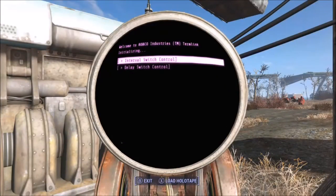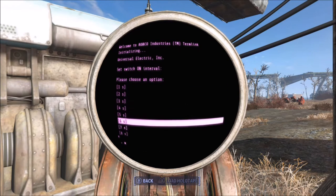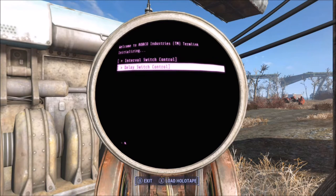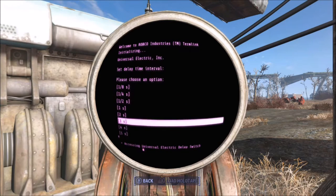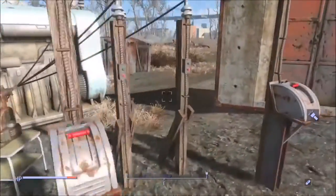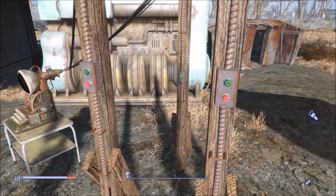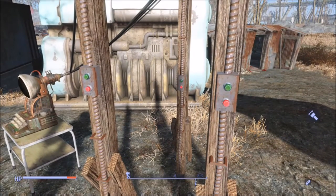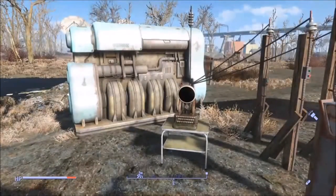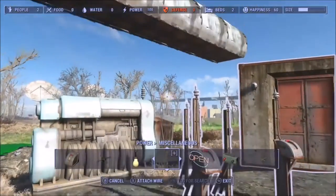Program the delayed-off poles to five seconds. Program the interval switch to five seconds on — and it doesn't matter what you set the off duration to, because once the delayed-off poles go off, the interval switch will go off as well. Go ahead and check it to make sure it's programmed at five seconds. As you can see, the interval switch blinks five times — now it's blinking red five times, which is the off part. Then put the computer back in the workbench.